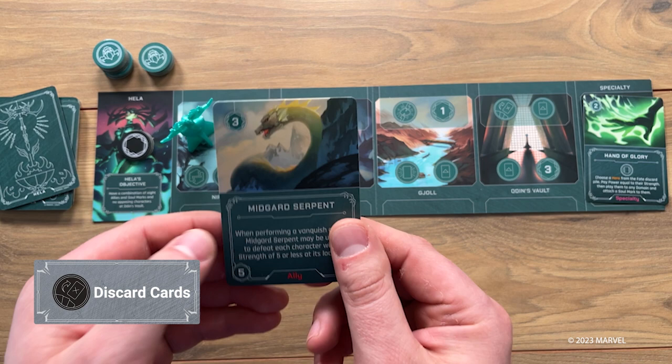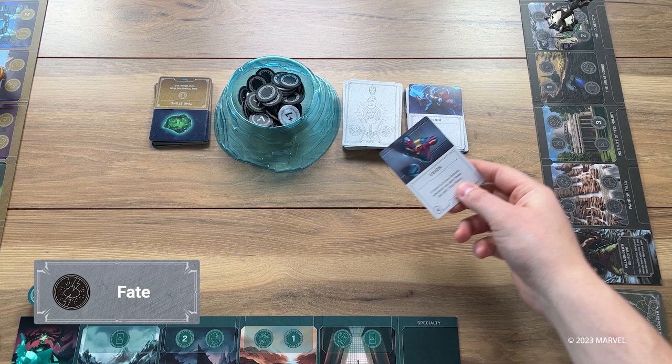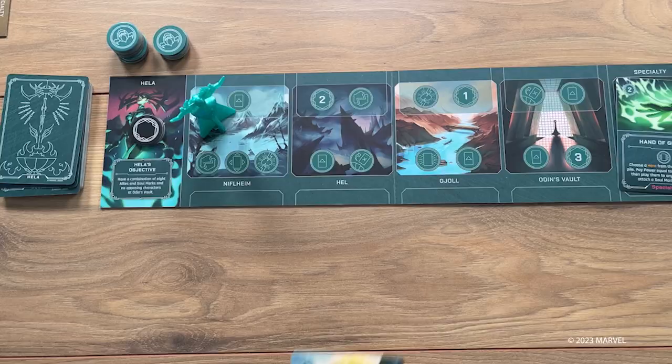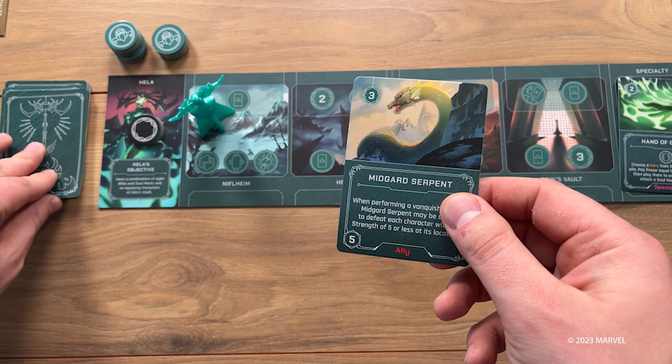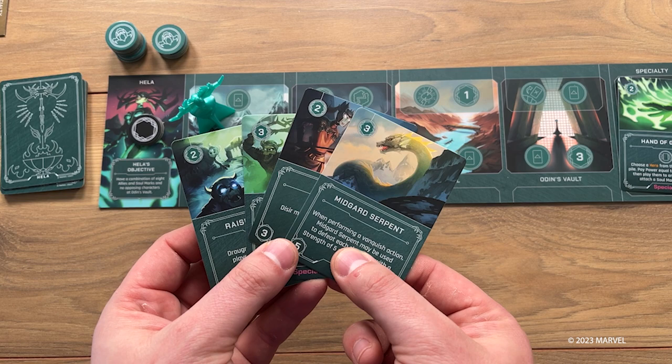Playing dirty is par for the course as a Marvel villain. Utilizing the fate action, you reveal one card from the top of the fate deck and choose which player to target to sow mayhem in your opponents' domains. You may not use a fate action to play cards into your own domain, and if you draw a card and cannot play it, it must be discarded with no effect. When you've resolved all your actions, if you have fewer than four cards in your hand, draw from your villain deck until you've reached the starting amount. If you run out of cards in your villain deck, shuffle your villain discard pile to form a new deck and continue your draw. This ends your turn and play continues clockwise.